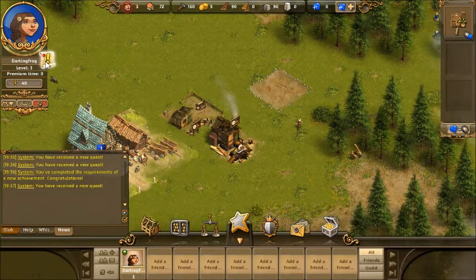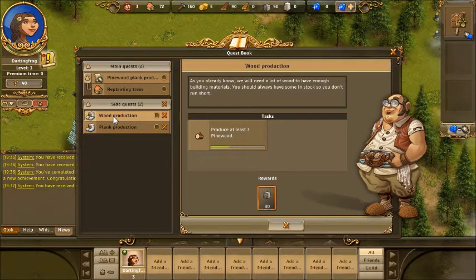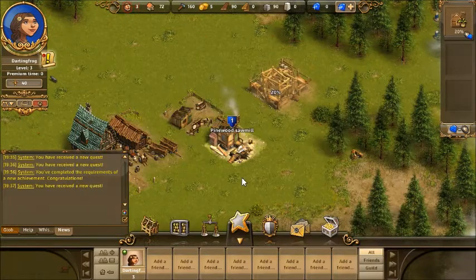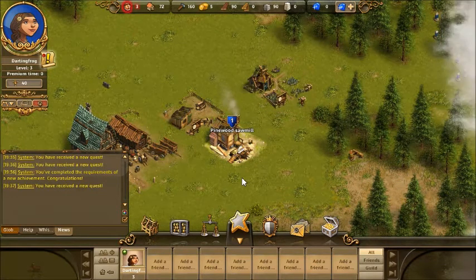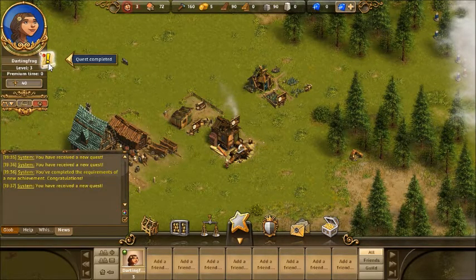The side quests — let's see if we can get going on some of them. Produce at least three pinewood — okay, so they're just happening by themselves. You little guys, get on with it! Little man hitting stuff with a stick. This is kind of reminiscent of Settlers 2, with sort of a graphical upgrade. I don't know — I never played Settlers 3. Was there a Settlers 3?